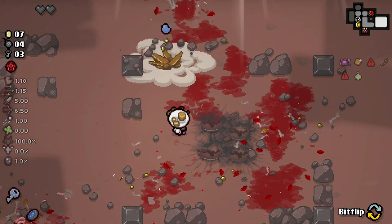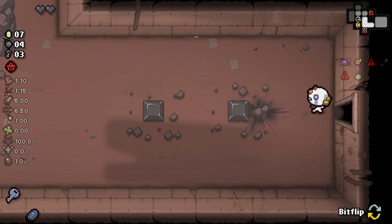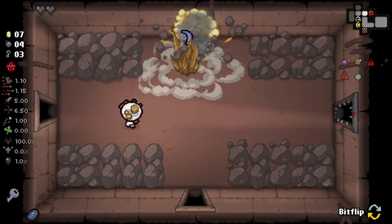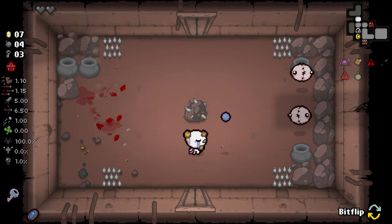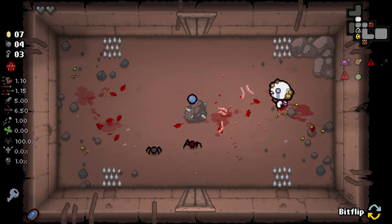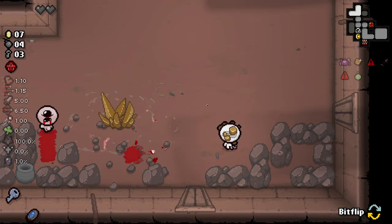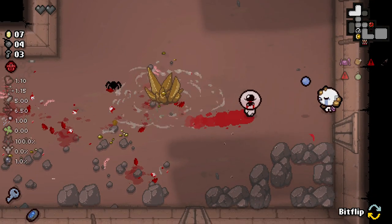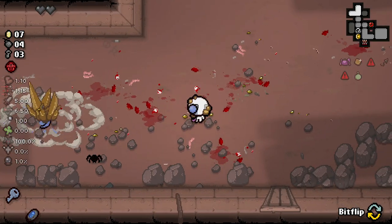Nugget is kind of a weird item because you want to miss - you want to be narrowly missing every enemy, you don't want to be hitting them, because it doesn't actually give you a big damage boost; it just gives you this explosion effect. So we do have to be a little more cautious about how we fire, and it's obviously lowered our fire rate. The explosion from nugget is huge - we're destroying basically everything whenever we do it.